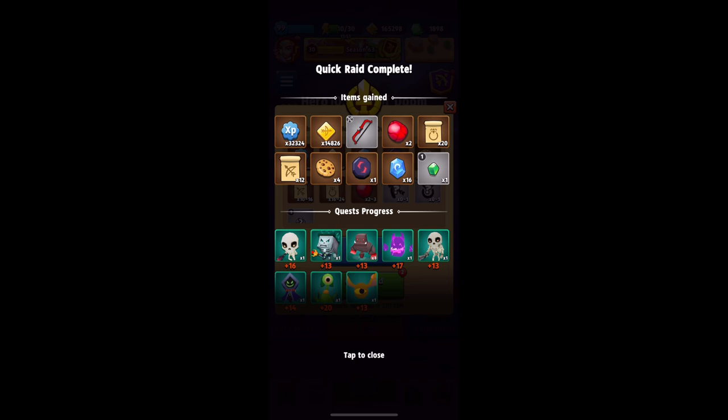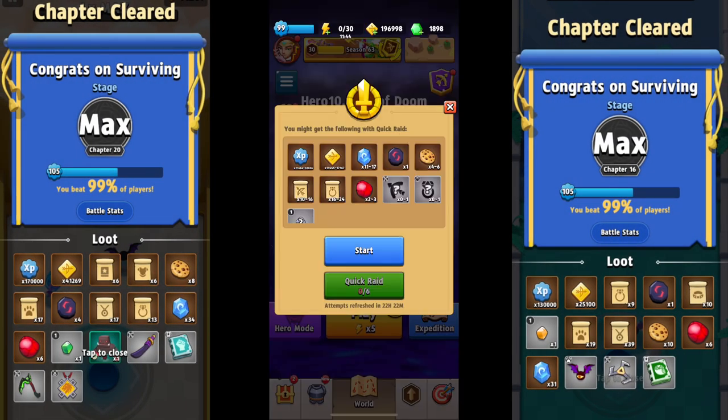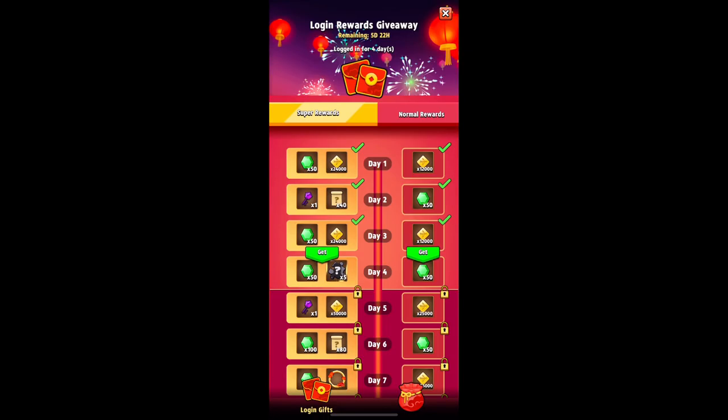When not doing quick raid and actually farming the chapters themselves, once again use hero mode. It seems like the chapters in single digits will give up to five, the ones in the teens maybe up to six, and then from chapter 20 and on up to seven. Don't hold me to that, but that's kind of what I've been seeing around.